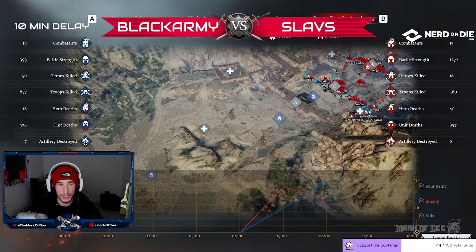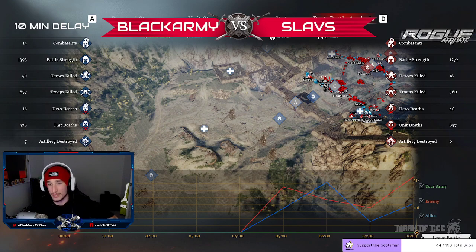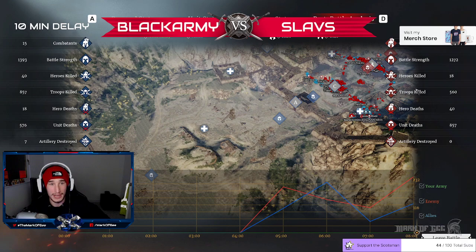Looking at the post-analysis: Black Army didn't defend A or B — they chose against it, giving Slavs pretty much 15 minutes to cap C. With no artillery, it's a lot harder to do that. Slavs did a great job — organized themselves, waited, pushed at the right time, and baited some units into trebs. Heroes killed on Black Army's side was only 18, but Slavs killed 40 heroes. They doubled the hero kills and almost doubled the troops killed. A solid, solid attack there from the Slavs.